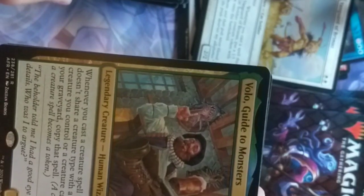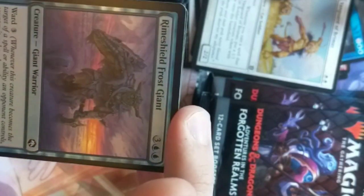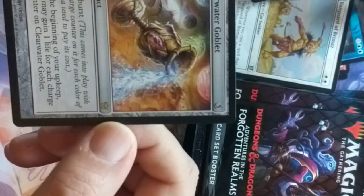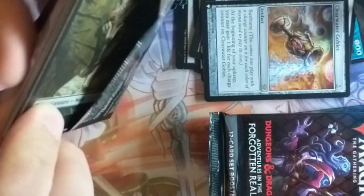Volo's Guide to Monsters — Volo is the guide to monsters. He's a bard who goes into the weirdest places to get information on monsters and records them so you can see them. He's a pretty iconic character. Another rare — Sunburst. Clearwater Goblet — at the beginning of your upkeep, you may gain one life for each charge counter on the goblet, and you get a counter for every color. So you can get five life a turn. That could be good with a cleric card.